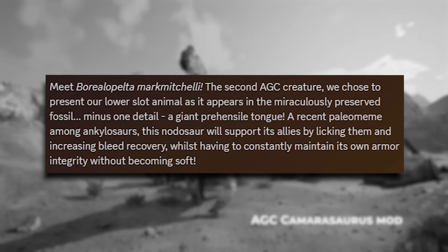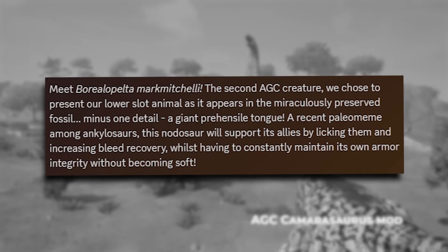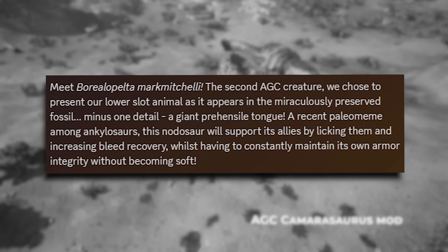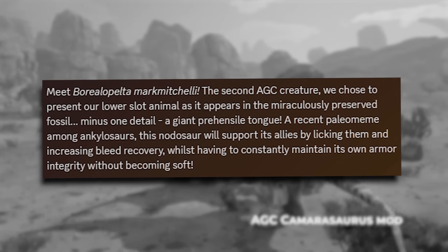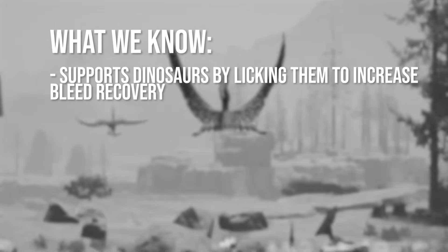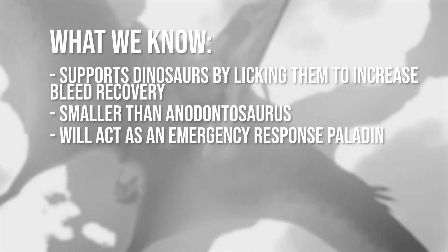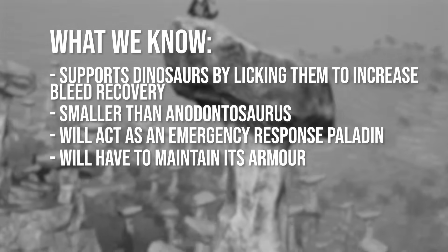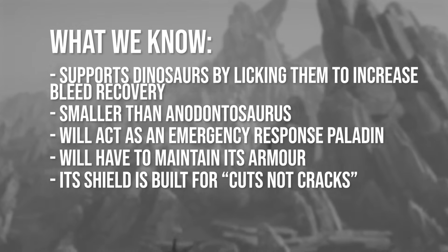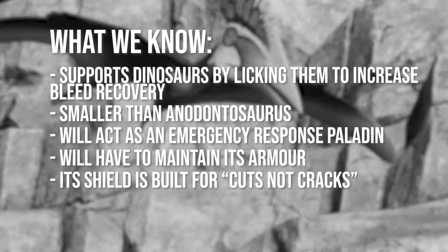The second Ancient Gods Collection creature. They chose to present their lower slot animal as it appears in the miraculously preserved fossil, minus one detail — a giant prehensile tongue. A recent paleo meme among ankylosaurs, this nodosaur will support its allies by licking them and increasing bleed recovery, whilst having to constantly maintain its own armor integrity without becoming soft. It's going to be smaller than Anodontosaurus, with a gameplay style of some sort of emergency response paladin. Its shield is designed to deal with cuts, not cracks — perhaps better at dealing with bleed than raw damage, and that could be its weakness.